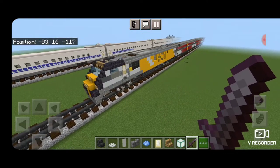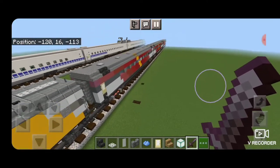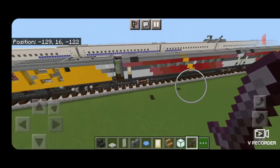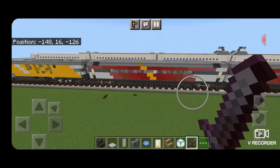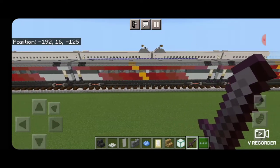Hello rail fans and welcome to another French Fred Trains Minecraft train tutorial. Today we're going to be continuing on with our Bright Line train and I'm going to be showing you how to build the Siemens Venture passenger cars for it.